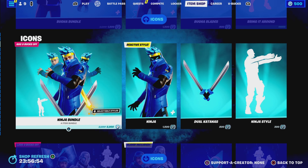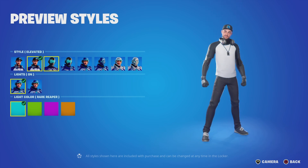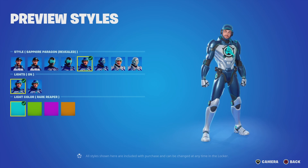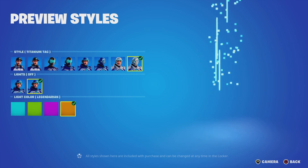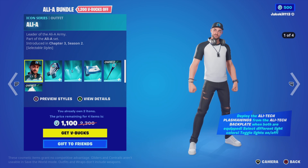We've got the Alia bundle. We've got Alia with the styles — Reverted, Madrox, Ultra Armor, and Pregon Revealed, Pregon Tac Revealed, Tac — and the Lights On and Off. You've got Blue, Green, Purple, and Orange — correct me if I'm wrong in the comments.